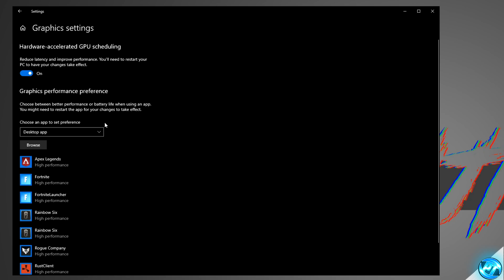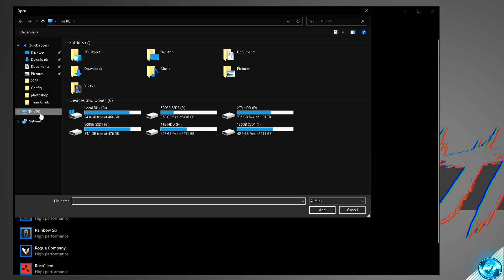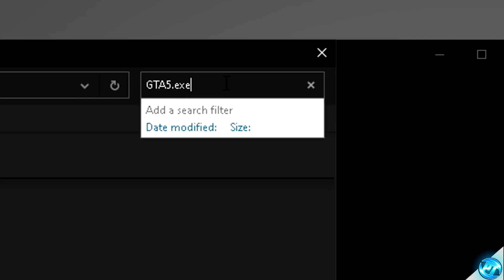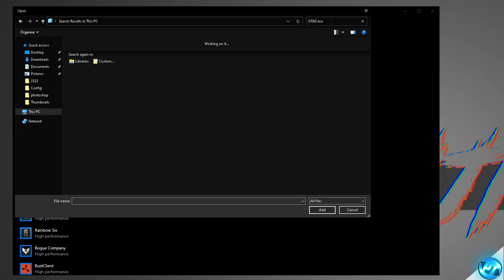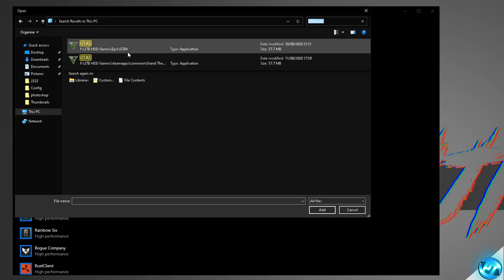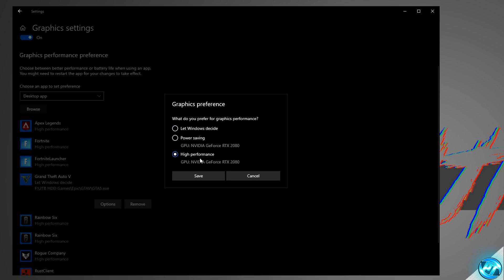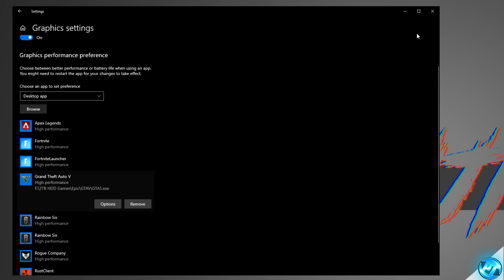Then, applying an improvement for everyone watching this video, scroll down to 'Graphics Performance Preference,' go to the left-hand side and click on 'This PC,' then in the top right-hand side search for GTA5.exe. Once you've typed that in, you might have to wait a few minutes before results appear, so just hold tight. Once GTA5 is available, click on GTA5, press Add, then navigate down to the Options menu and make sure that High Performance has been selected. Then press Save and exit out.